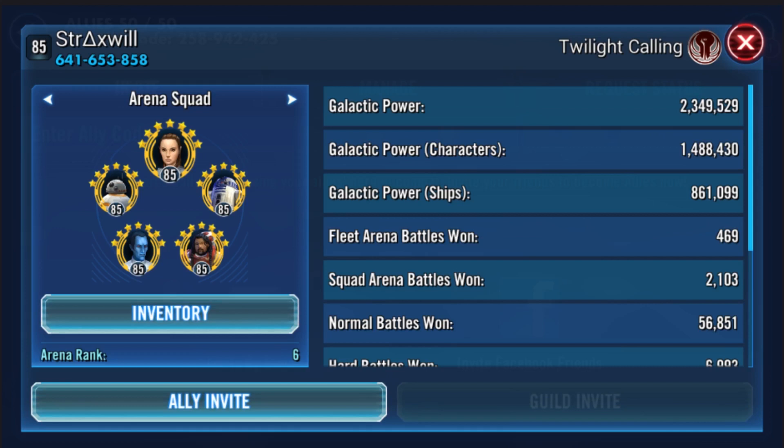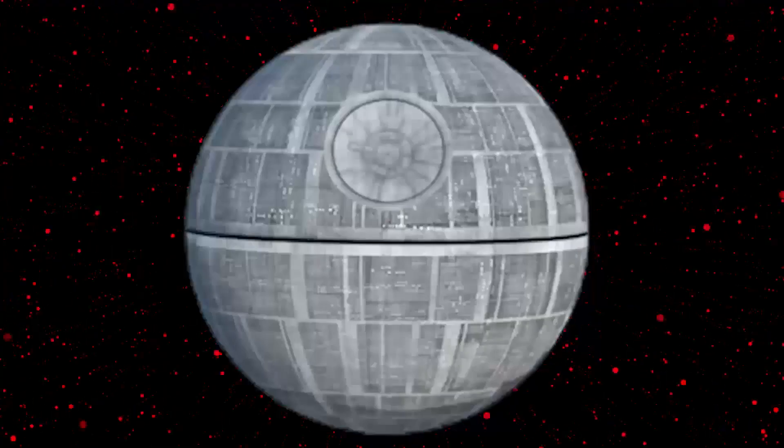You could just put Scion in to replace Baze, or go all in on an Emperor Palpatine led team. I'd probably try Darth Nihilus and Darth Scion, replacing either Thrawn and Baze or Baze and R2-D2 with those two, and see how that works with Rey in the front. You could also flip over to Empire. I hope this works well for you, Straxwill from Twilight Calling. Thanks for coming by — keep gaming. Warrior out!